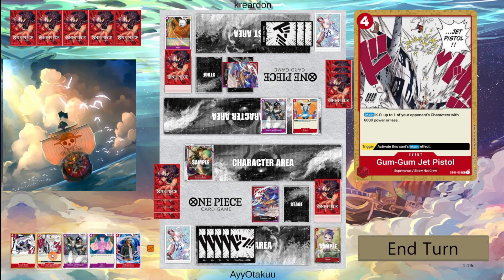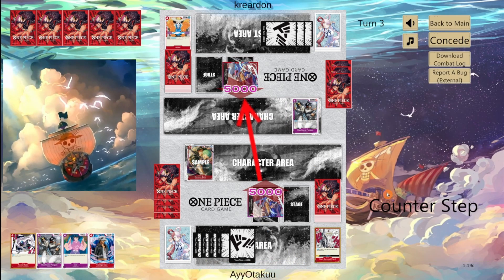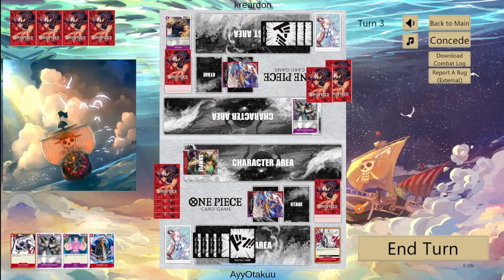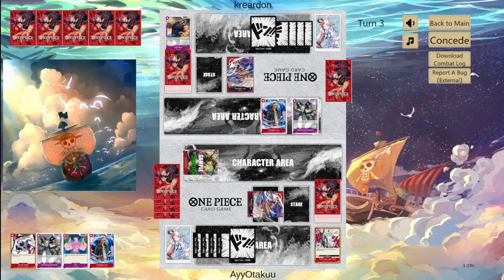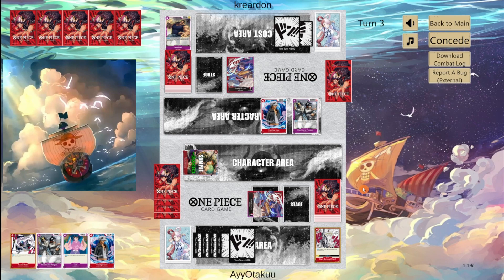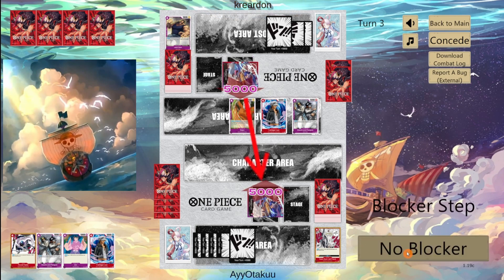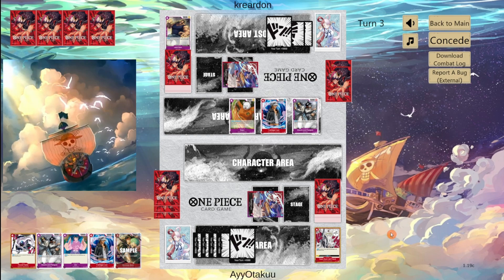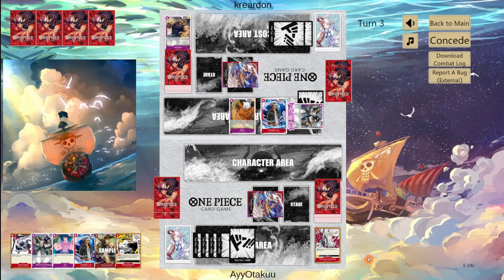We'll swing another 5 with Zoro and they take it. They play Film Law, minus our Zoro by 2k. Leader effect — bottom decking Zoro to bring out a Beppo. Swinging at us for 5, we'll take it. We go again — 6 with Saatchi Penguin, we'll take that as well. Rad Beam trigger — don't need it. They end their turn.